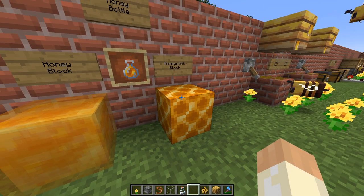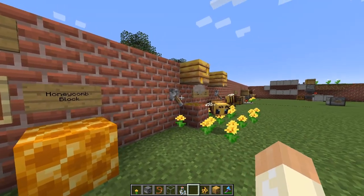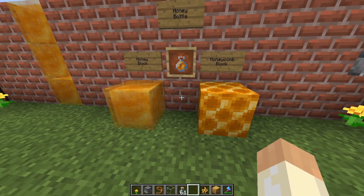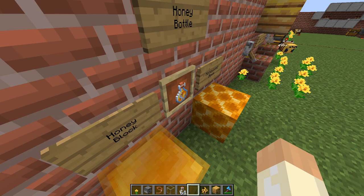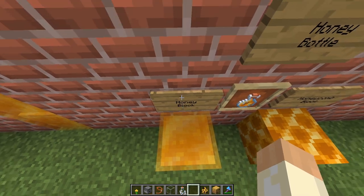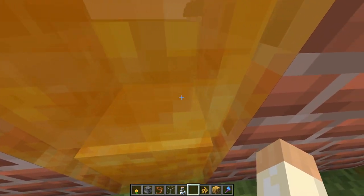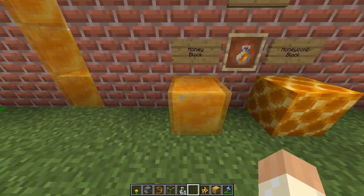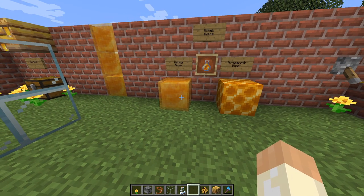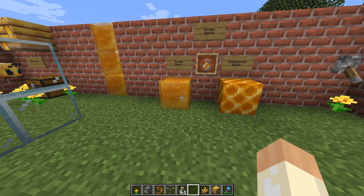The honeycomb block is purely decorative. To craft it, you have to collect honeycombs, which are also used in crafting — we'll get back to that in a while. And then the honey block can be used to store honey in a more efficient way or as a block. You can't jump from it very easily unless you're in creative, you can slide down it, it will reduce fall damage, and you can also use it in some redstone builds similar to slime blocks.